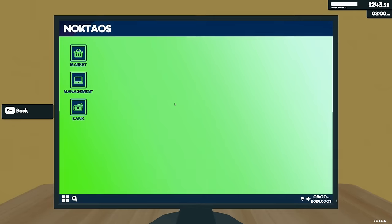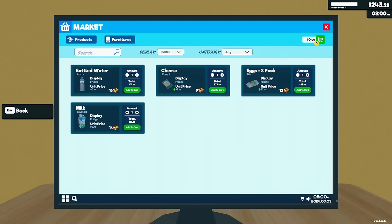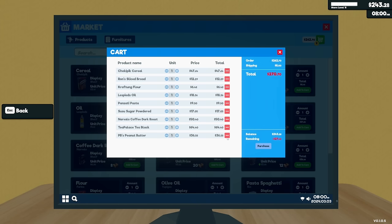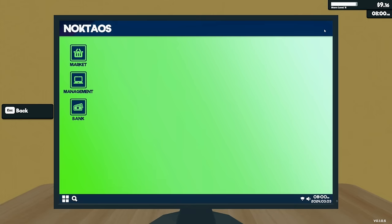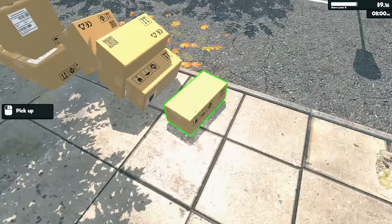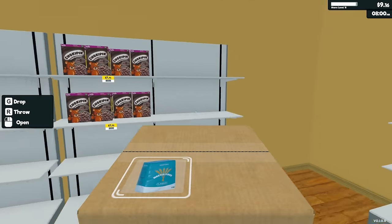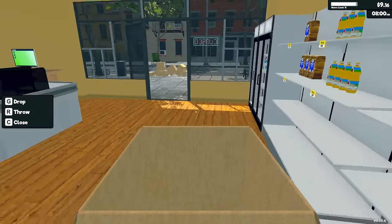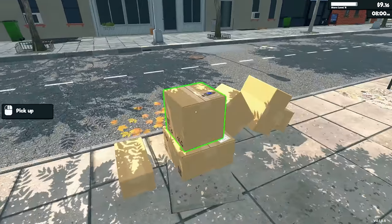Let's start by getting some stuff restocked. I'll go through and add a box of each item. We're gonna have to get rid of the peanut butter shelf spot. Let's purchase that, get these on the shelves, and then go through and adjust our pricing accordingly. Wow, I have no flour at all — can't even believe that, not even a single one.